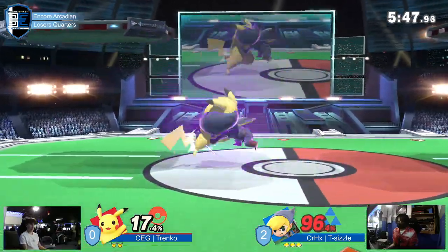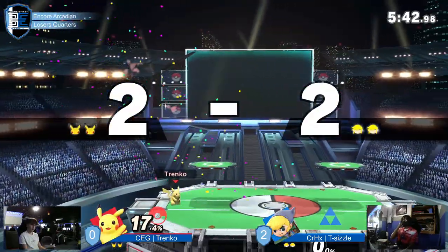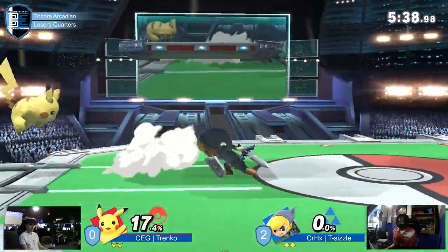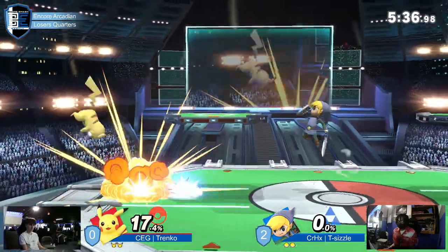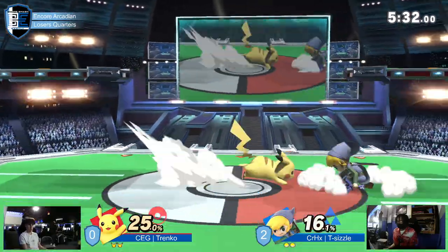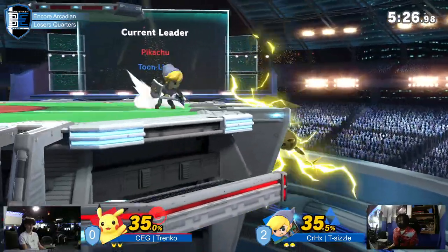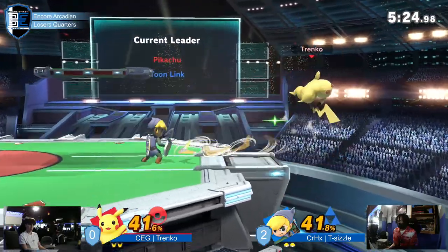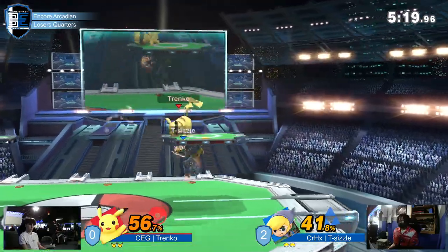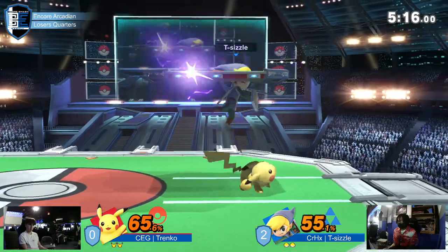And now T-Sizzle — he loves this third stock right here. He said, I can do it again. Very bad bomb pull. That was, as one of the old Toon Links would say, bomb bad pull moment. Will the boomerang come back? No — caught him mashing on the ground. Very tricky to punish because of that. Trenko knows when he's in the clear there — what he can use for some safe tricks and gimmicks.